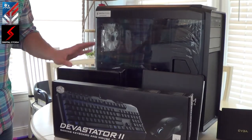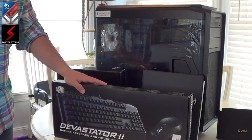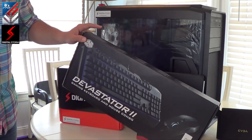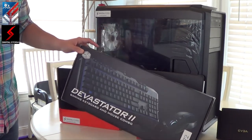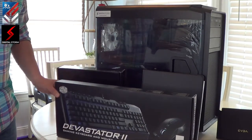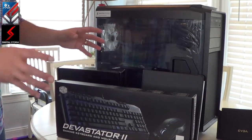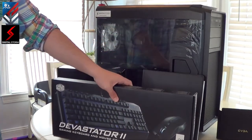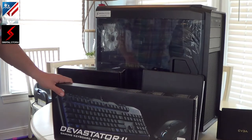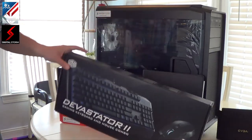We've got the gamer keyboard and mouse combo — the Devastator. It's a solid black keyboard with all blue LED backlit, which looks kind of cool. It's pretty generic; there's nothing hugely special about it. But I guarantee you that it devastates the competition.